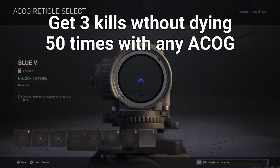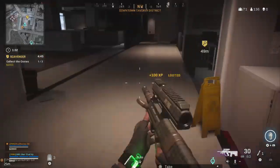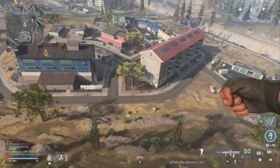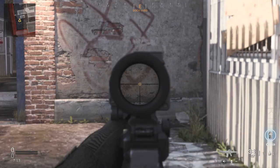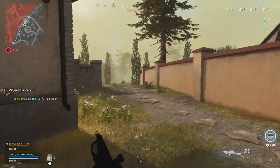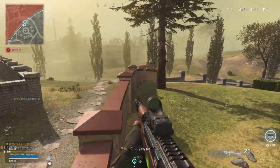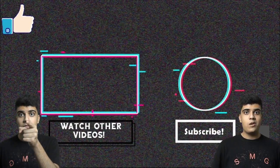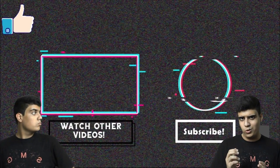For the Red Eye, get 50 headshots using the same optic. The challenge for the Blue V is the same as the hybrids. The best reticles for hybrid optics are Heroic, Apatheosis, and Elegance, and the best for ACOGs are Double Cross and Blue V. But reticles are a matter of taste — use whatever you like and whatever you're comfortable with.